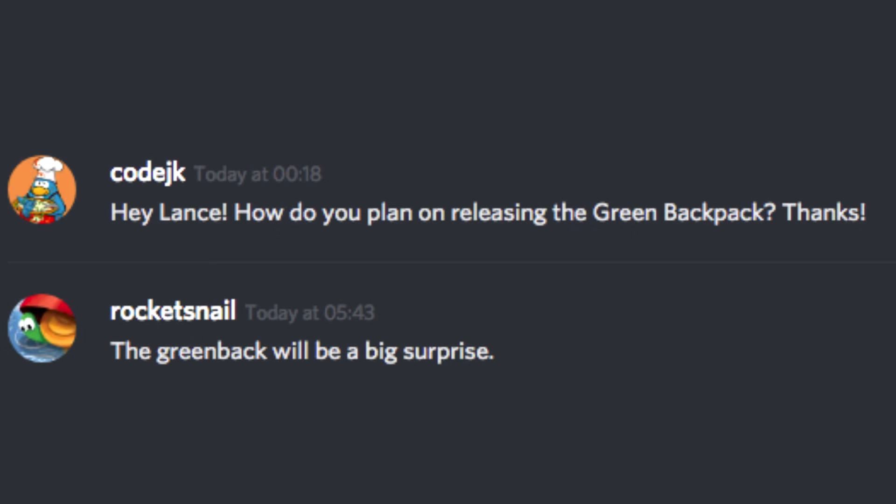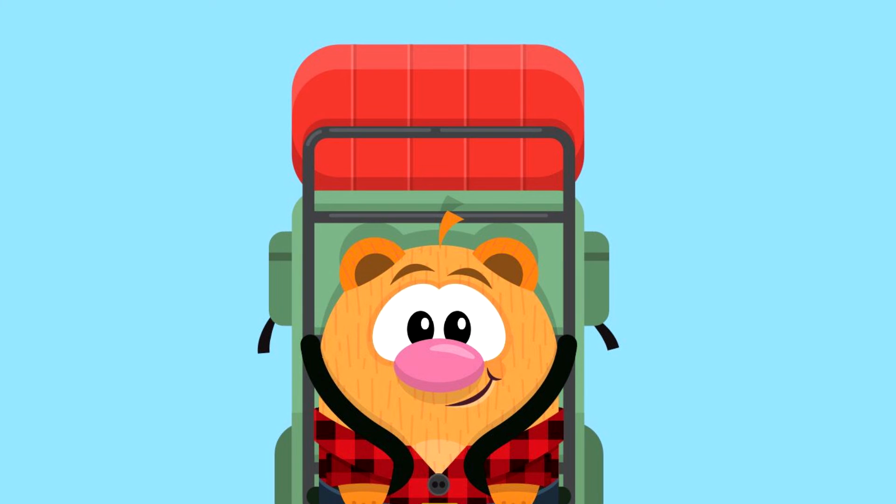Lastly, CodeJK on Discord asked Rocket Snail how he was planning on releasing the green backpack, and he replied saying it will be a big surprise. This is interesting because instead of it being a regular code release, it could maybe be an item you acquire by entering one of the new rooms coming in Experiment 3.